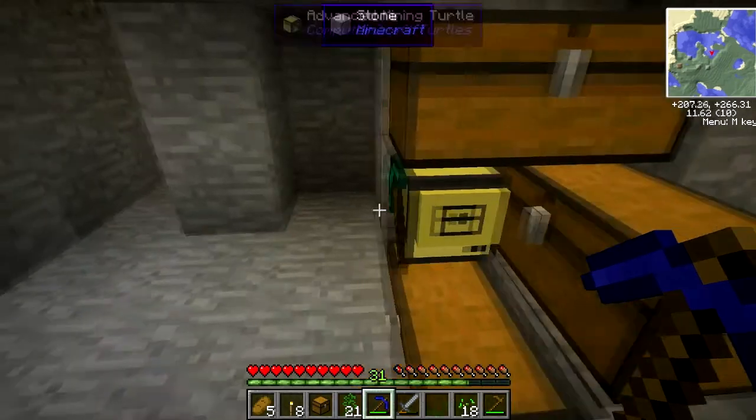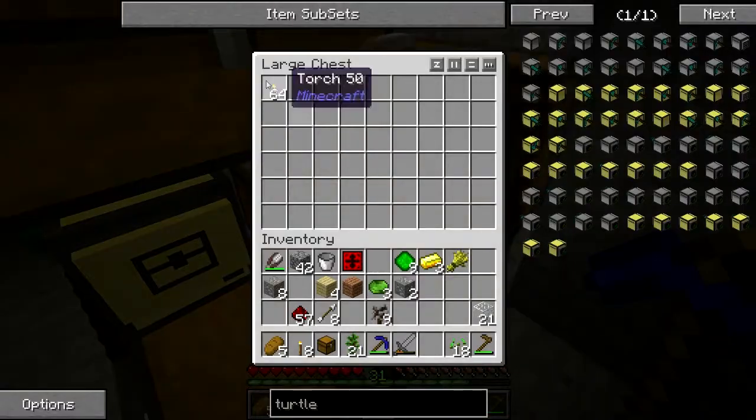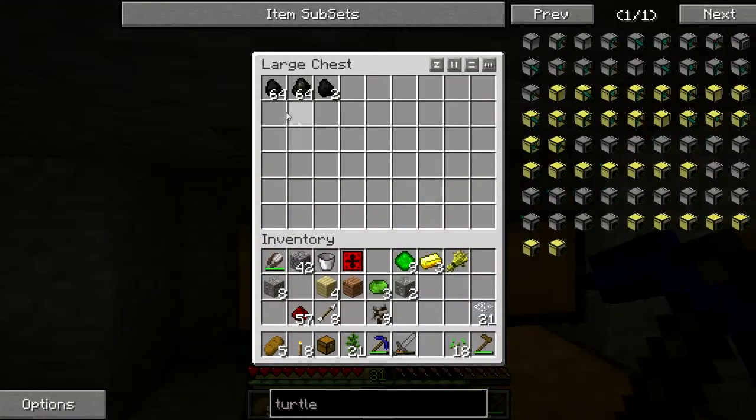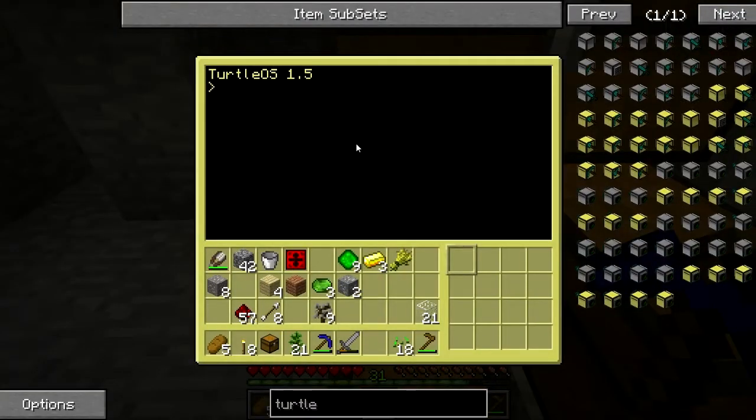Okay we're back and I have our advanced mining turtle along with a couple of chests. This one has some torches, this one has some fuel, and this one is going to be our dump chest. We're going to do a little bit of programming — we're going to call this 'strip mine'.